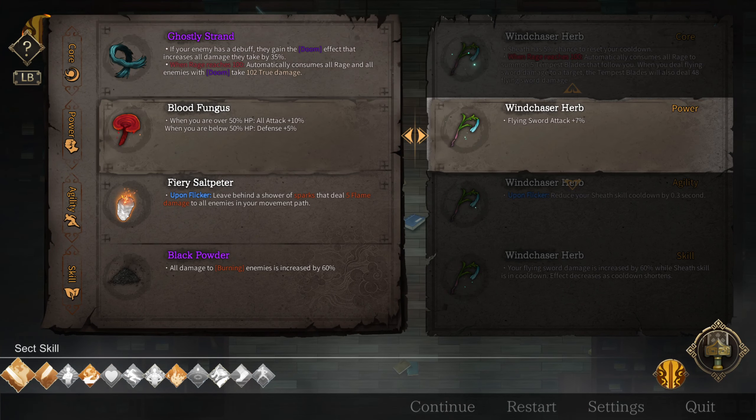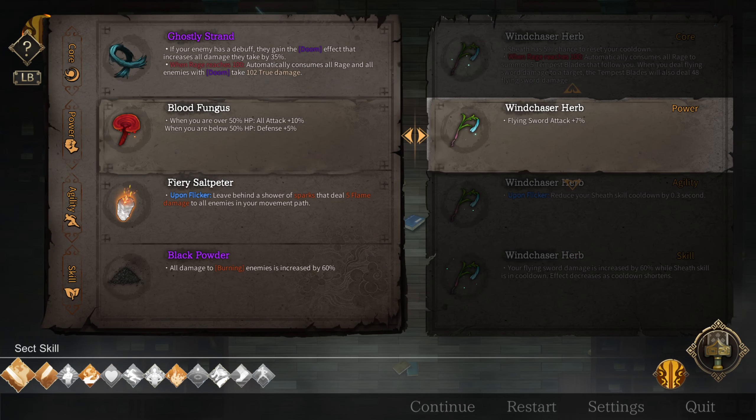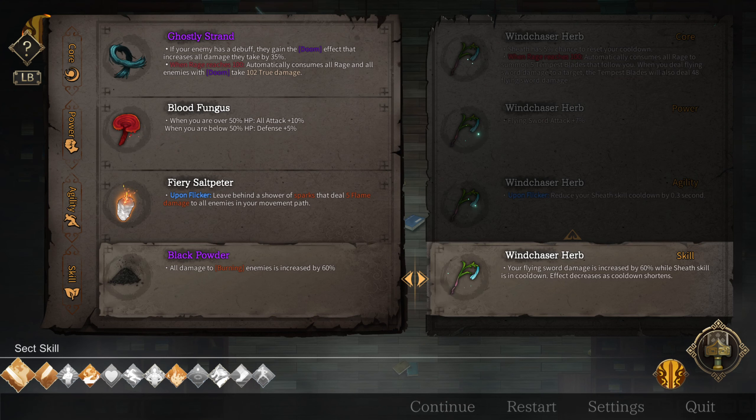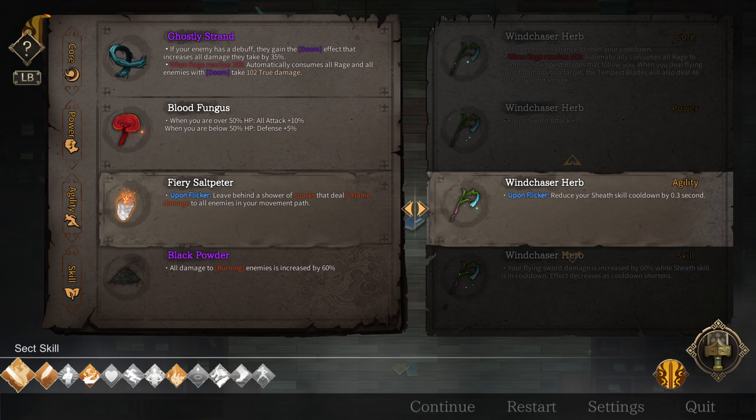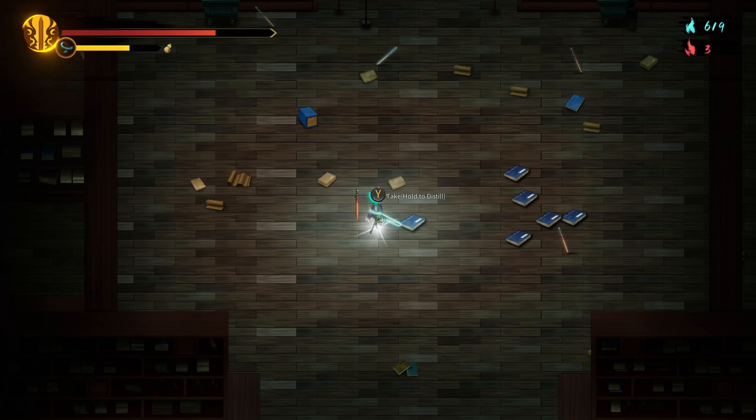And we get Windchaser Herb. This is really not that great. Oh, this would be useful but... pretty sure that's what I used this time. Oh yeah, Bloodfungus is way more powerful than this — just straight up. Yeah, let's keep what I have.